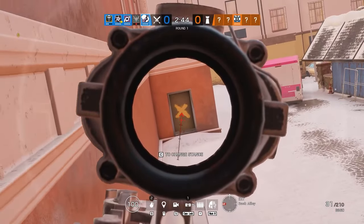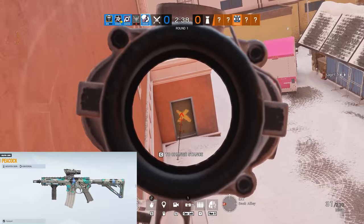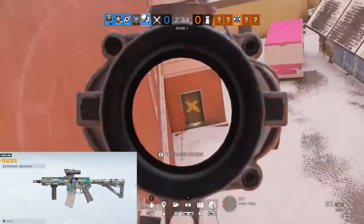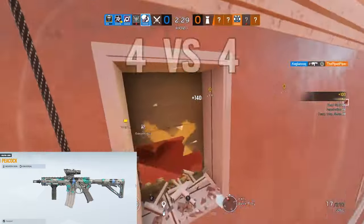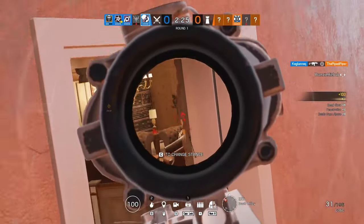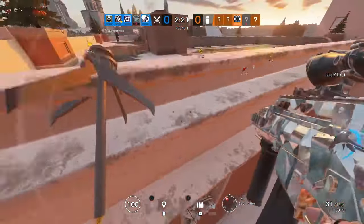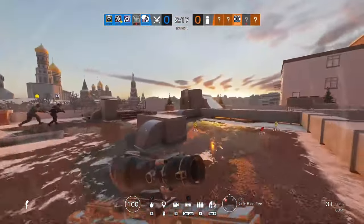Number 2: Good luck seeing this one in the wild. The Peacock skin was the reward for players who played the alpha of Rainbow Six before launch. The alpha ran from April 7th to April 13th, 2015, so players only had less than a week to be lucky enough to play the alpha and still be rocking the skin today. Most people by then have rage quit the game. So if you still have the Peacock skin, let me know in the comments below — I'd love to see it in action.